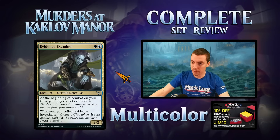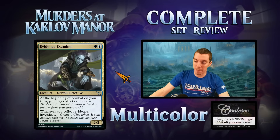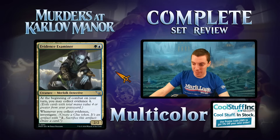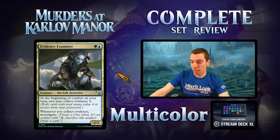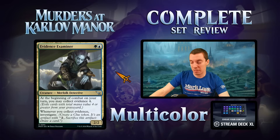Evidence Examiner — two-mana uncommon Merfolk Simic 2/2. During your combat each turn, you can collect evidence to investigate. It's okay — a bear worst case in limited, and if you can get a clue or two off it that's pretty great. But it requires having cards in your graveyard to get a clue. If it were just a 2/2 that ETB made a clue it'd barely be playable. Good limited card, nothing more.